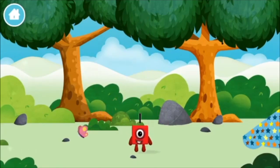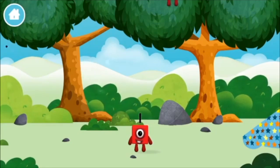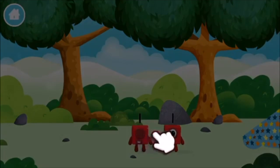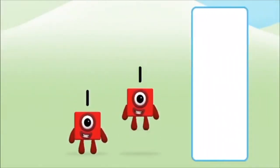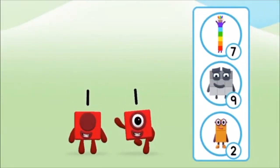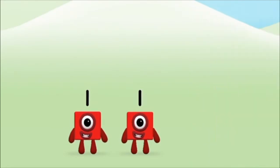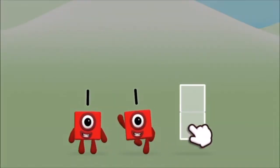You've found one! You can move the number blocks with your finger. Which number block do you think adding one and one will equal? That's right! Use your finger to move the number block to the shape.